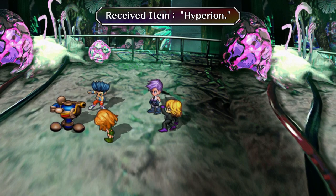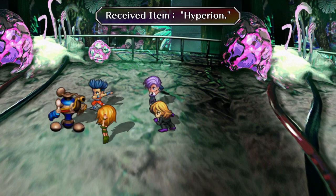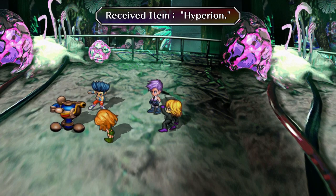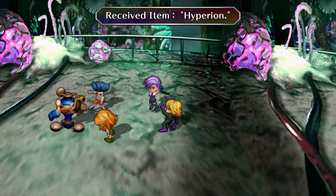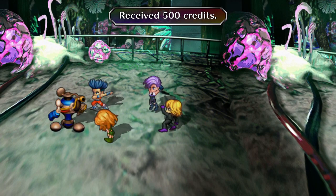I didn't get the Spriggan Suit, but I got the Hyperion. Earth Dragon drops a Hyperion and also a Spriggan Suit. In case you want to find a Hyperion, this is also the way to find it. If you're looking specifically for the Spriggan Suit, the easiest way that every character has access to is to fight the Earth Dragon. If you didn't get it on the first fight, you can just quick load and go back to the fight.